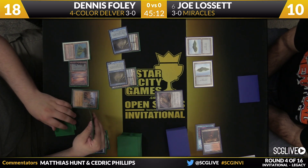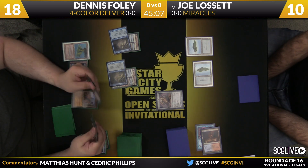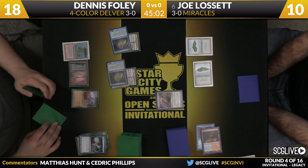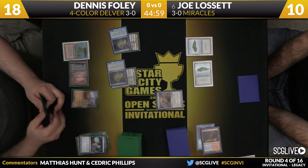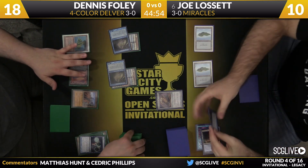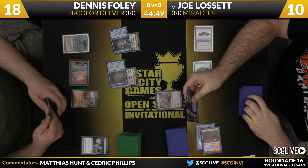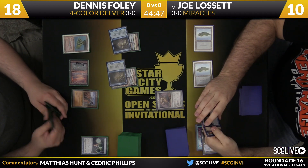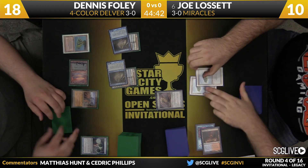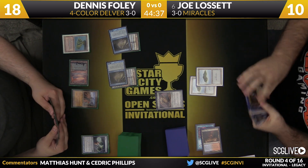Foley going to resolve a Ponder — he's happy, so he'll draw that card and pass the turn back. Spell Pierce still at the ready for Dennis. Joe going to spin his top. What Joe has to find here is a way to get Terminus on top of his deck, play a White Source, pass the turn, and then Terminus on Dennis' turn. I don't think Joe can reasonably go to four life — Dennis is a four Lightning Bolt deck and Joe doesn't play life gain.